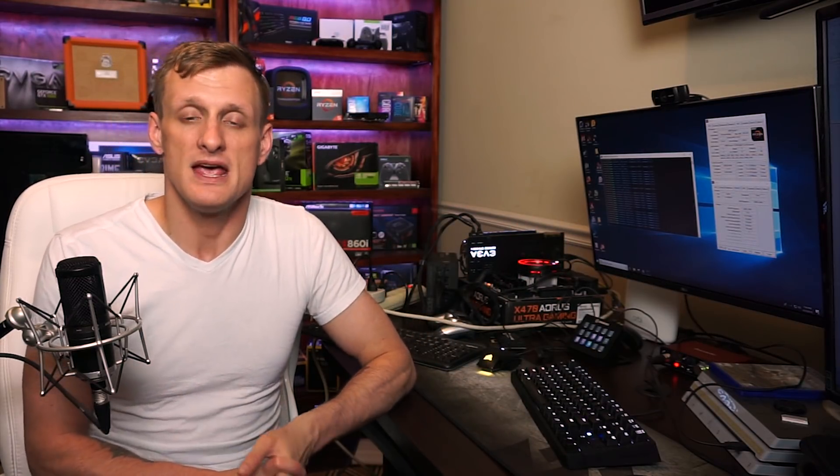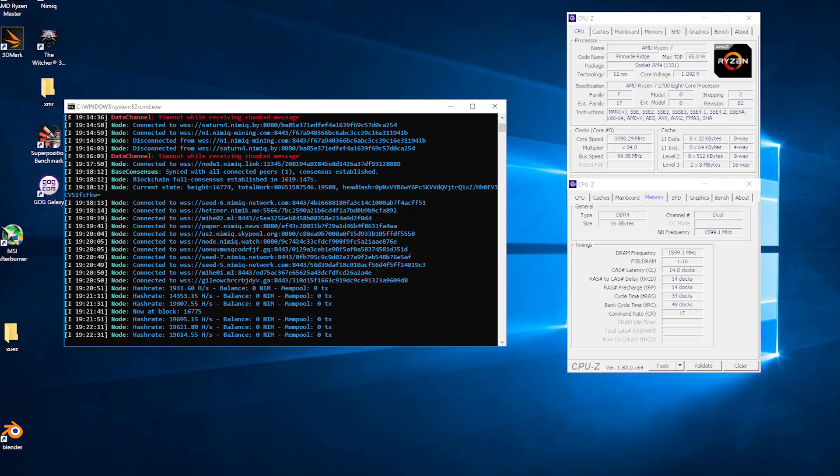There's a new one called Nimiq — I haven't done a how-to-mine video yet, let me know in the comments if you're interested. It was requested that I test it, so I gave it a shot on the Ryzen 7 2700. In the web-based version it was only picking up about 12 to 13 kilohash per second. If you click 'Mine Faster' in the top corner, it downloads a desktop application — you'll need to get through some antivirus prompts. Once downloaded and running, the hash rate was about 19 kilohash per second, so you definitely want the desktop version for max performance.